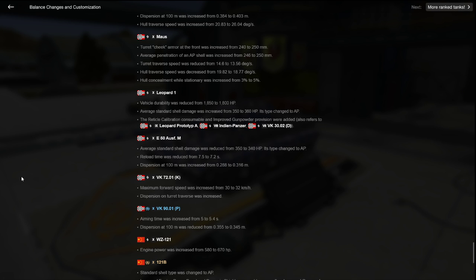What they did nerf is you lose about 10 DPM on your AP, but it's now AP instead of APCR. AP always has better penetration than APCR. Watch my stream bases — it explains shell normalization. AP has better shell normalization, so it gets better penetration overall.